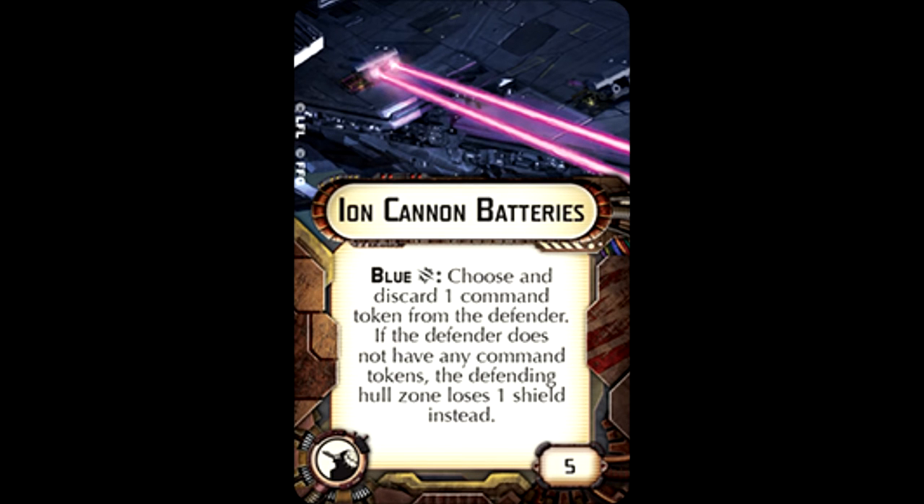Ion Cannon Battery is at the bottom. They're five points, pretty affordable, but whenever you get a blue critical you can choose to discard one command token from the defender. If the defender doesn't have a command token, you can reduce their hull zone by one shield instead. This is very situational — maybe it doesn't have tokens, and since this is a blue critical effect, all you're doing is reducing one shield, which means you can't do a regular critical effect if any damage gets through the hull. For five points only 25% of the time on a blue dice, I just don't see it as worthwhile.